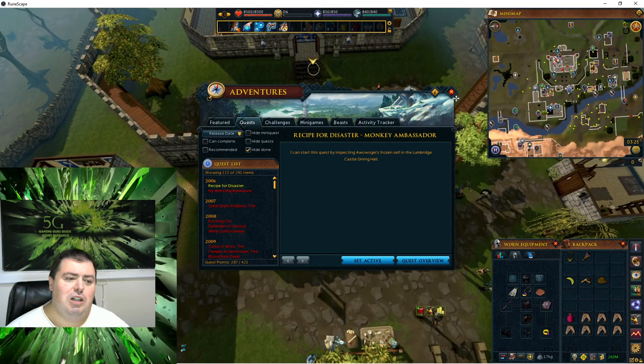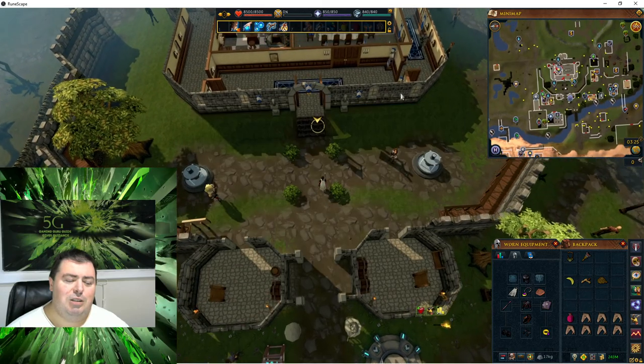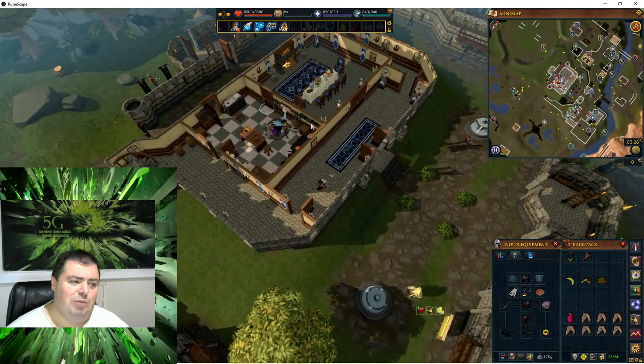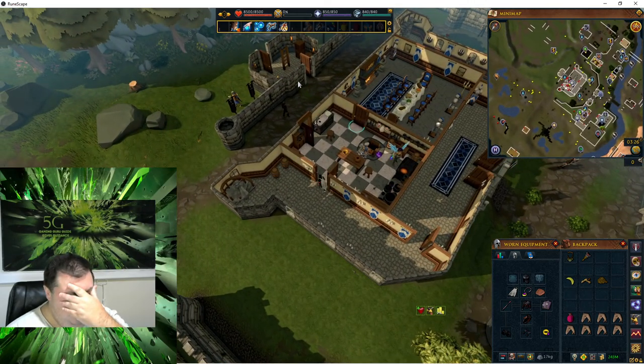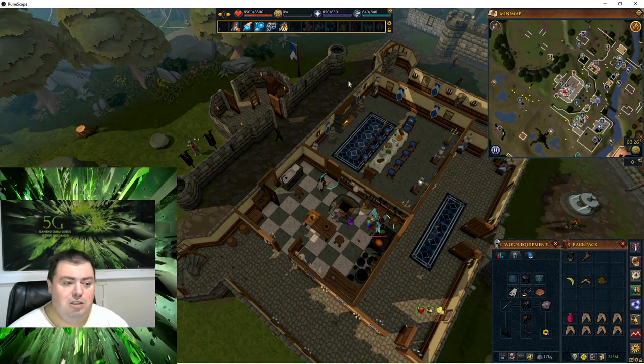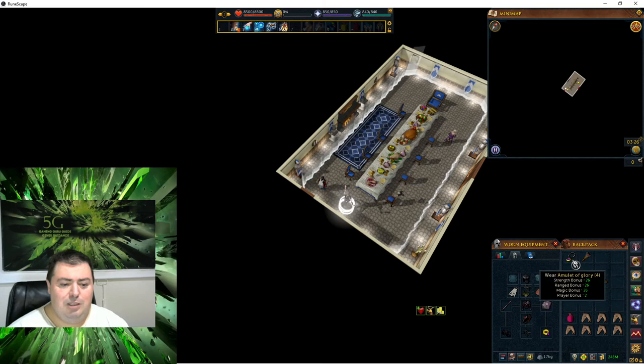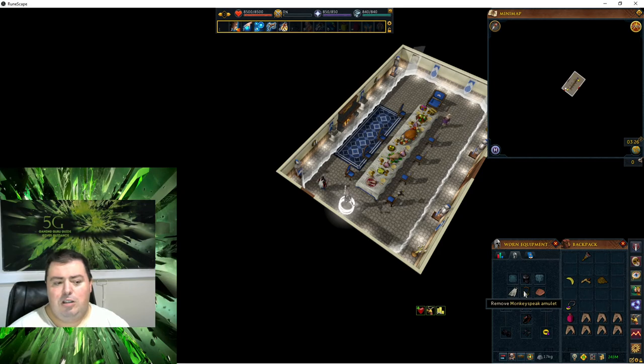Continuing on with the quest now, heading into Bomer's Gaston. If we head into the Dining Room, the last remaining one should be the Monkey. I'm going to put on my Matisse Pig Amulet and move my Amulet of Glory out of the way. I want to keep that Matisse Pig Amulet on all the way until I'm done, so I can claim some rewards towards the end.